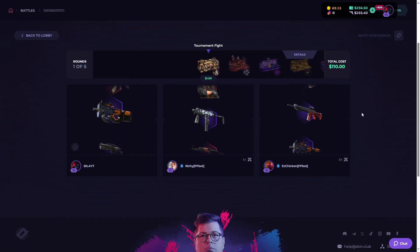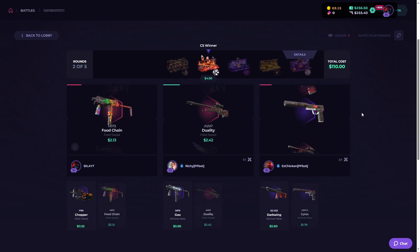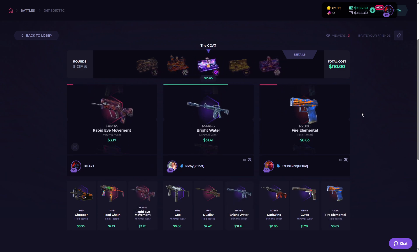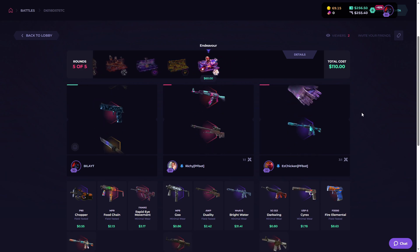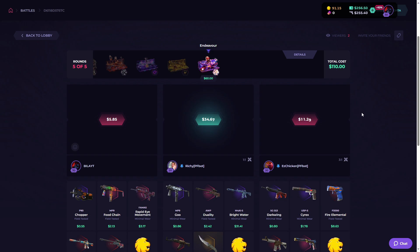First case and we got a P90 Chopper — that's fine. It's a close battle going on currently. Oh, he got the Foreverness water skin which costs like $20-$31, and I think he also unboxed a knife — what the hell! He got the Flip Knife. Congrats to that guy.